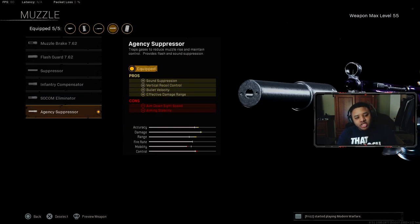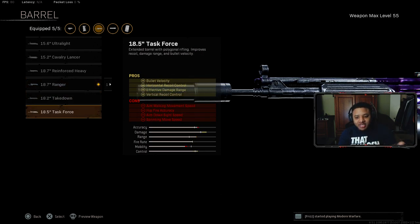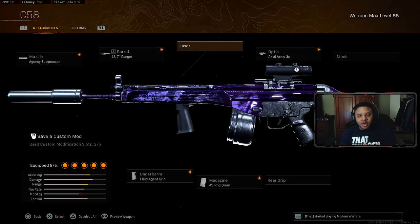Here's the best setup I'm recommending for you guys. Your first attachment is going to be the Agency Suppressor, which a lot of people 100% recommend for every Cold War gun assault rifle build. It helps with long distance range fights. For the barrel, it's going to be the Ranger Barrel. I've noticed it used to be the Task Force barrel for the C58, but it makes the gun heavy and hurts your movement speed and recoil. Just rock the Ranger Barrel — you will 100% see a difference.